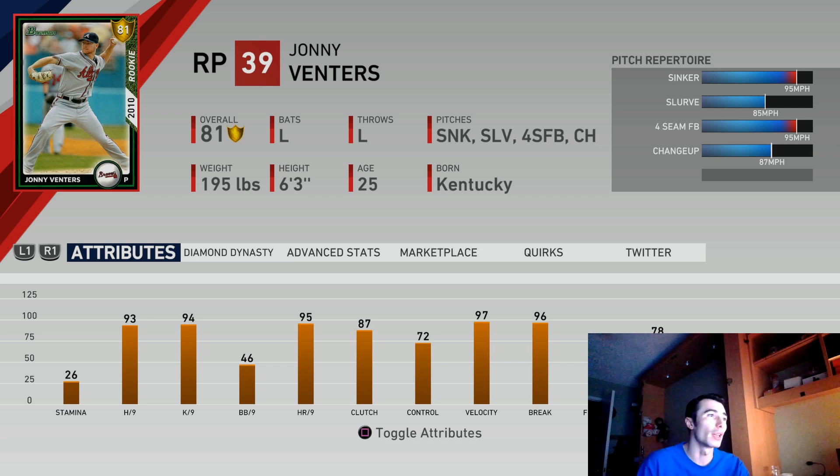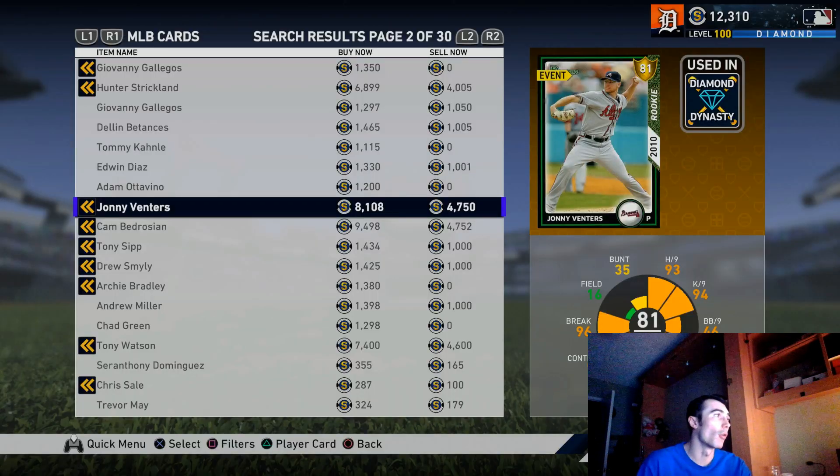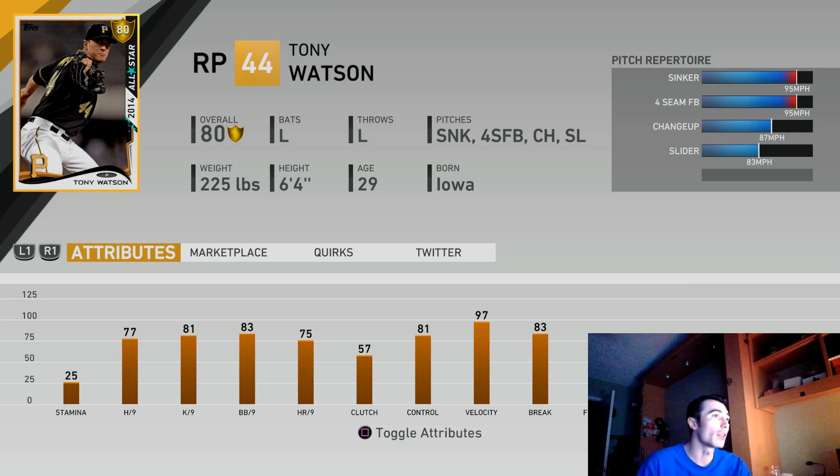Something interesting about this video is the amount of gold cards included. This Johnny Venters is going for right around 10,000 stubs — definitely some really good options in terms of a left-handed reliever. There's also a Cam Bedroson, who is a right-handed reliever, not as good as Johnny Venters. These cards were unlockable at the beginning of the game cycle through ranked seasons — by getting to a certain division in ranked seasons, you got a choice pack with these gold cards and there was no other way to unlock them. Below Venters is Cam Bedroson, above him is Hunter Strickland, and below them is Tony Watson, going for right around 7,000 stubs.